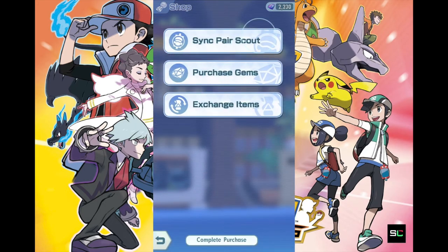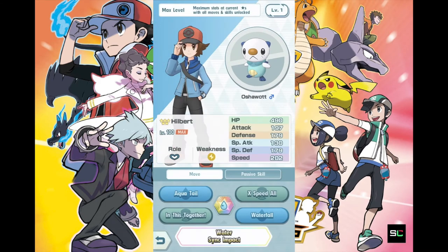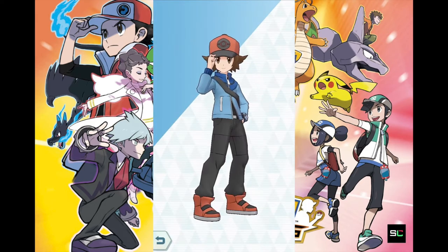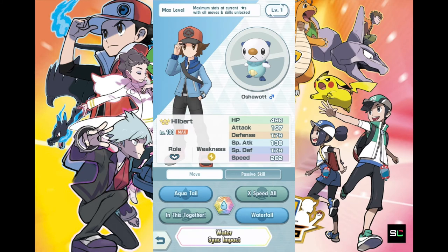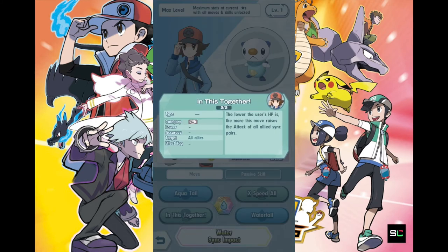Back to the Scout — let's take a look at Hilbert's Oshawott and see what is useful. Aqua Tail comes with 2 energy cost, uses the physical attack stat as Oshawott is built for, with power of 67 and accuracy of 90, so there is still a chance to miss. Waterfall also uses 2 energy and has a small chance of making the target flinch. Overall, Oshawott isn't that fantastic as an offensive Pokemon because both attacks use 2 energies. The lower the user's HP, the more this move raises the attack of allied sync pairs — so Oshawott is actually attack support.